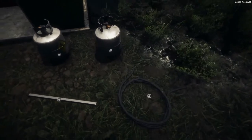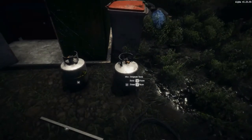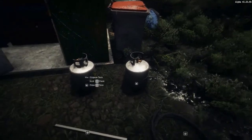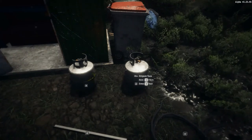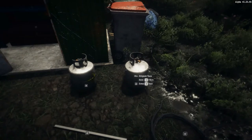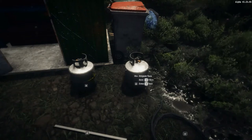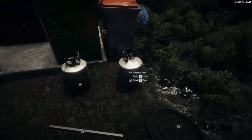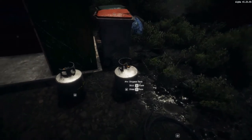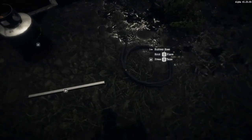The crafting materials you're going to require: you need at least one propane tank to make the fire trap and another one to fill it up, so I've got two here. It doesn't matter what kind of fuel is inside the propane tank when you craft a fire trap. I'd say the less fuel in the tank the better if you're using it for crafting, because when you make the propane fire trap all the fuel inside goes to zero. You'll also need a rubber hose and angle iron.